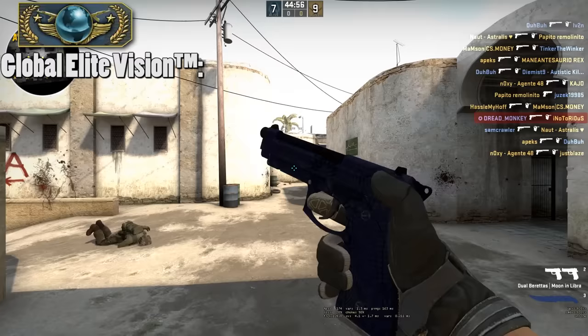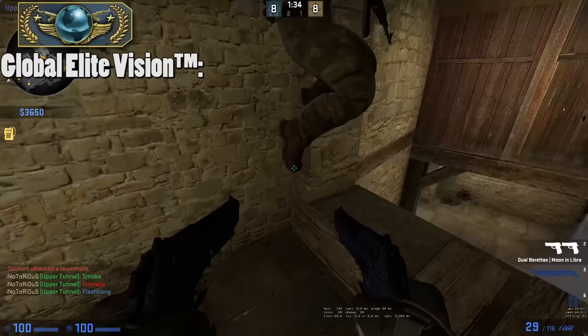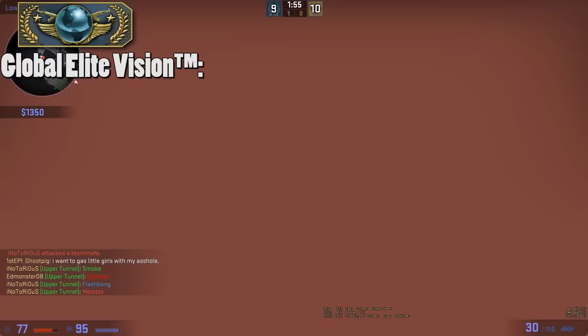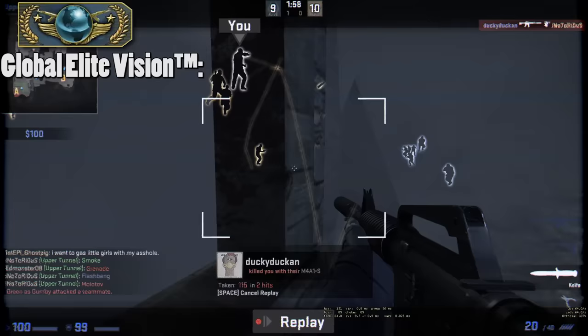Alrighty, here we go. I'm just gonna set myself up, toss a little flash — shoot, look towards it. Pretty easy. Get fucked! I don't think you can ever get more than one kill in a row with these things. Let's try this again. Set up, go push through the smoke. Of course. Off to a fantastic start. Ugh, these things are so fucking garbage. You can't get any kills with them.